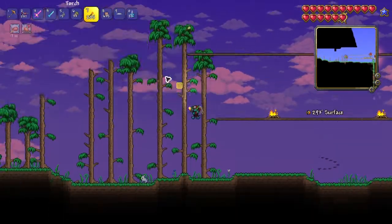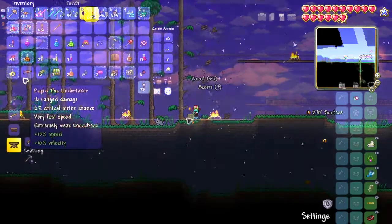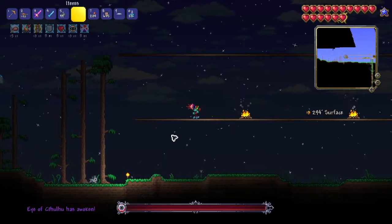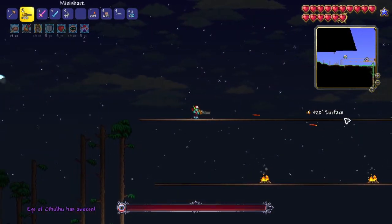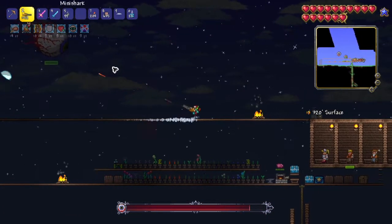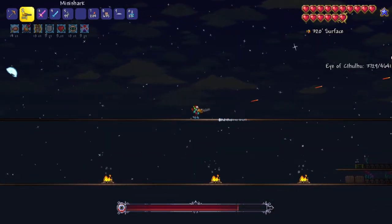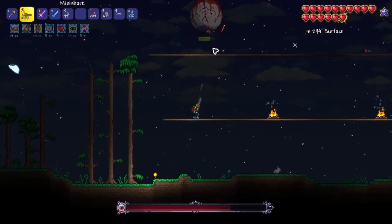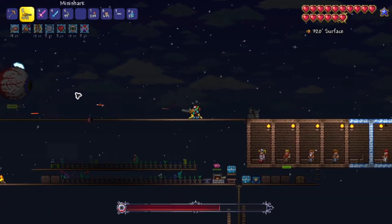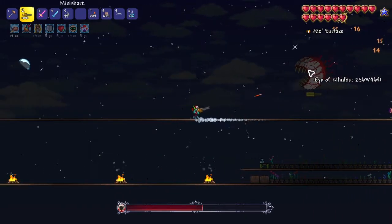That important thing was fighting Eye of Cthulhu. I prepped my arena and planned to fight later that night. The reason I'm fighting Cthulhu is to make life easier with armor — in master mode, Cthulhu has a chance to spawn every night if you have more than 3 NPCs, over 200 HP, and more than 10 defense. So rather than fear it constantly spawning at night, I figured it's in my best interest to just kill it for better survivability and faster mining armor.